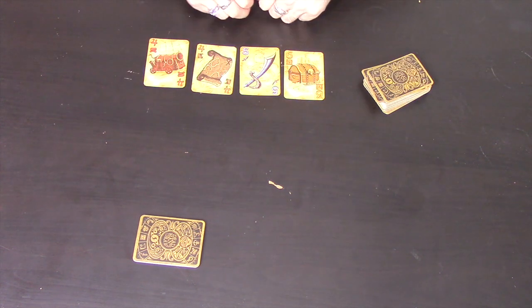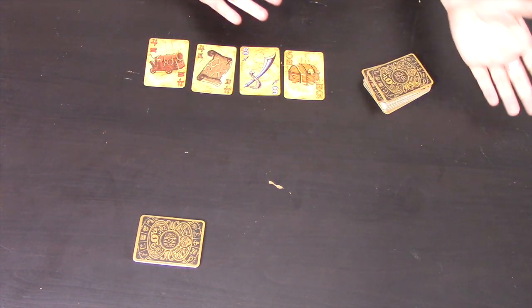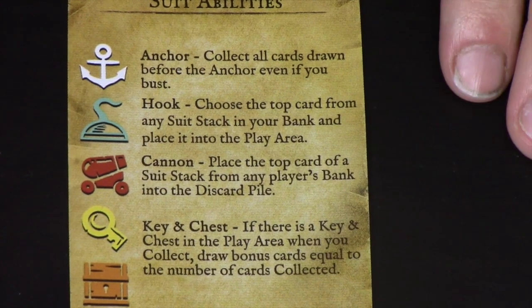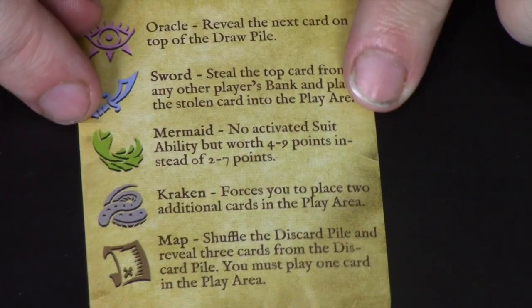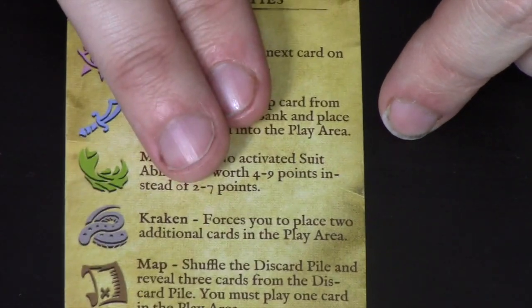The aim and skill in the game is more about what the cards do. I'll have a quick rundown of what each card does when it's your turn to play. There are 10 different suits in the game and there's a little crib sheet that tells you specifically what each suit does when you turn it over — what the anchor does, the hook, the cannon, and on the other side the other 5 suits too.